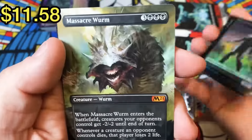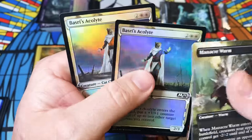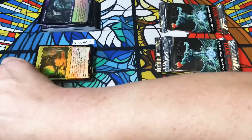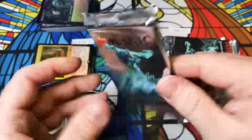Liliana Steward, Massacre Worm full art — we will take it — and a double kitty cat, Acolytes. Jason, you didn't do too bad. That's pretty decent. Alec is up with his one pack — let's wish him the best of luck.